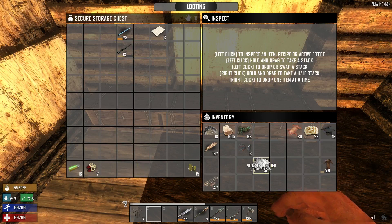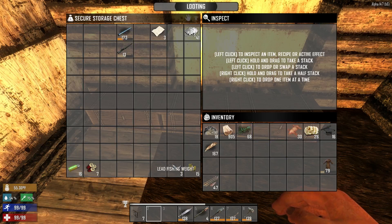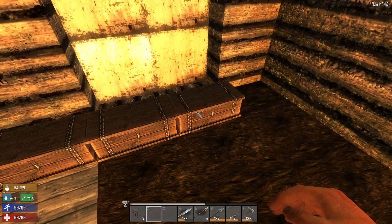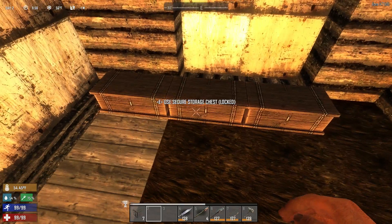Bullet casings. Nitrate powder is only used for either making antibiotics with moldy bread or for gunpowder, so we'll keep that. Lead is also used for making bullets — only thing lead is used for. You can scrap this down into lead or put it directly into the fire. Animal fat is used to make tallow, which can be used to make candles or biofuel later in the game.